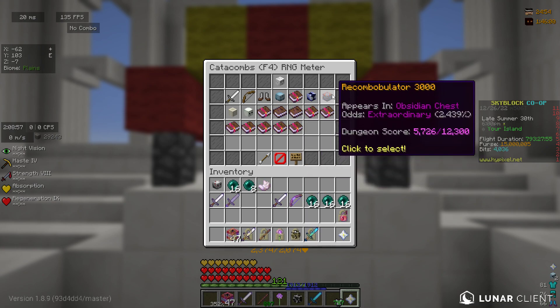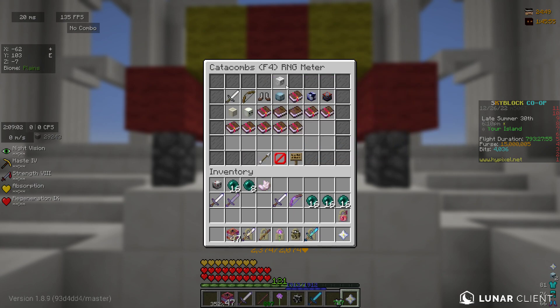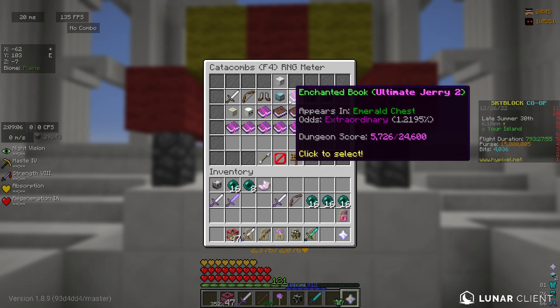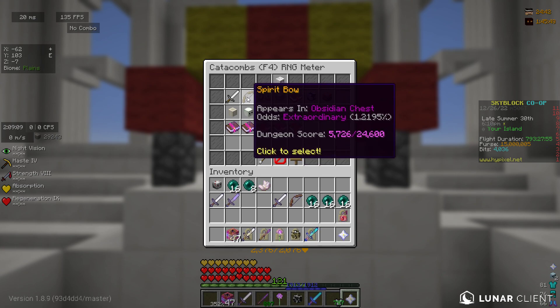Check how much it costs to buy these items from the dungeon chests, and then check what they're selling for on the auction house.